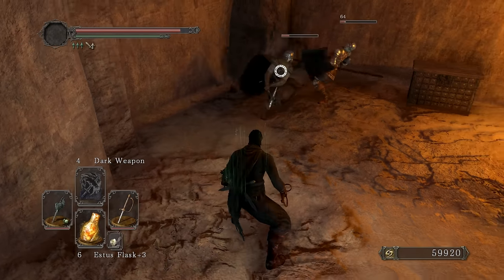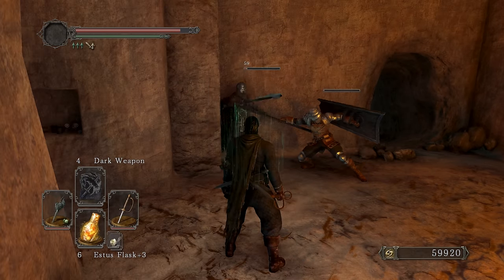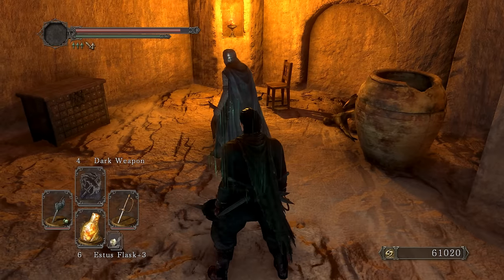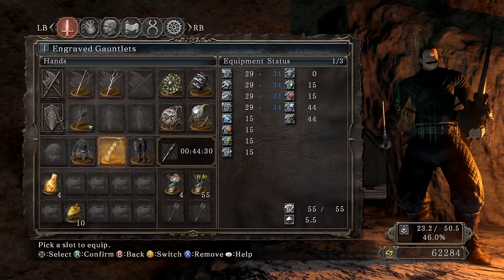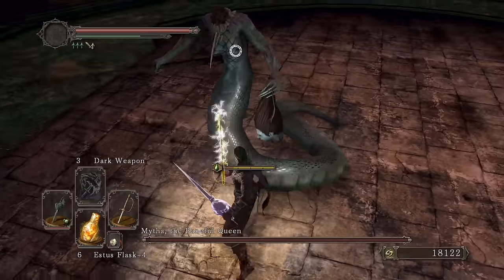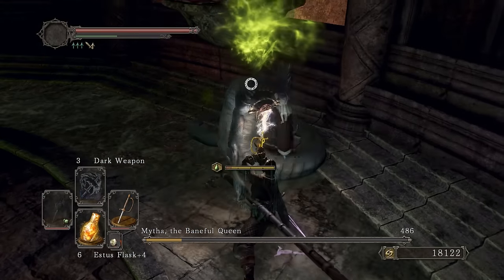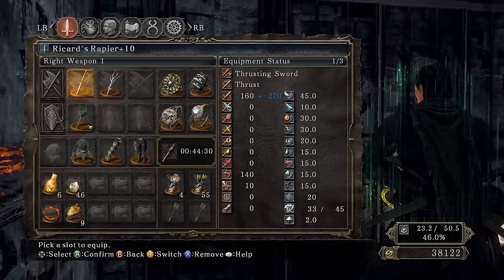It's actually a close one — oh no way. I think I did more damage against Pate. I hit Benhart for 340 and Pate for about 338, but I think Benhart has more armor. Opening up the chest — there it is, the Engraved Gauntlets! So hopefully we can get some critical hits and more damage.